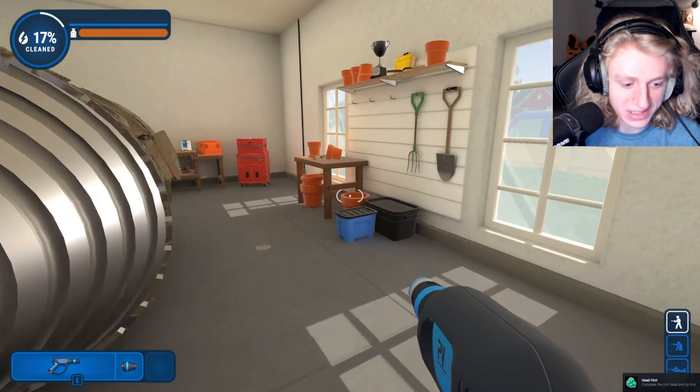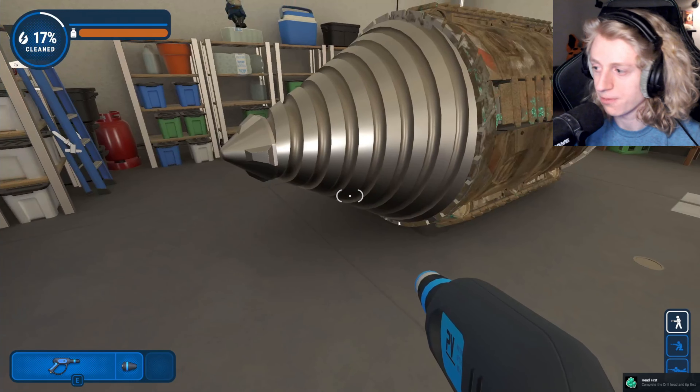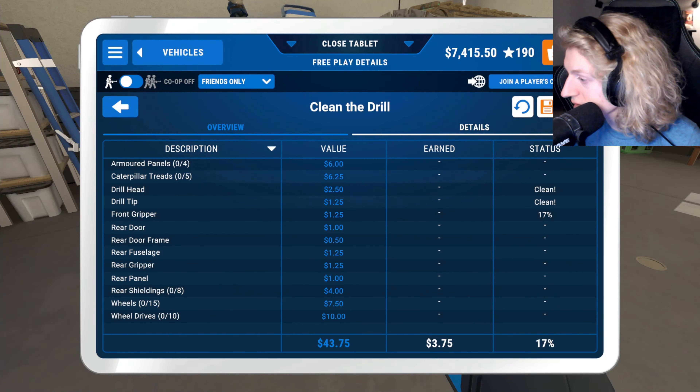There we go — we got the achievement. Head First. Complete the drill head and tip first. So next up we have, at the fairground, knock over all the coconuts.